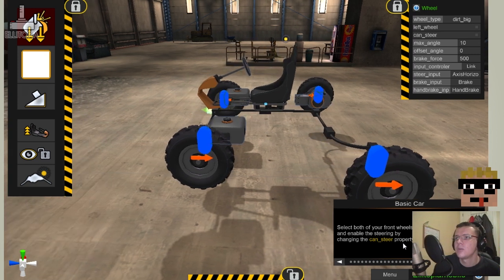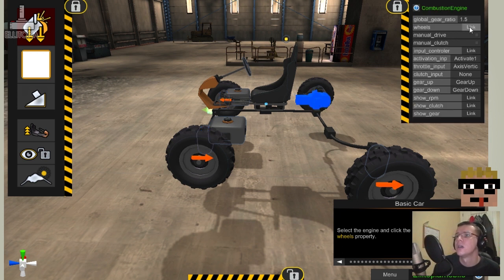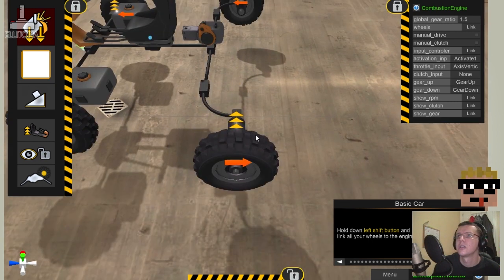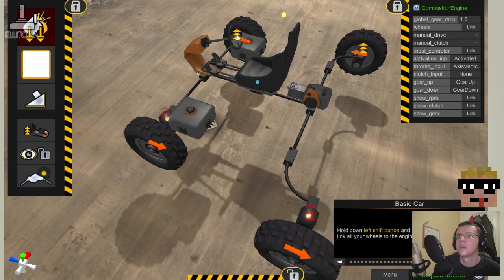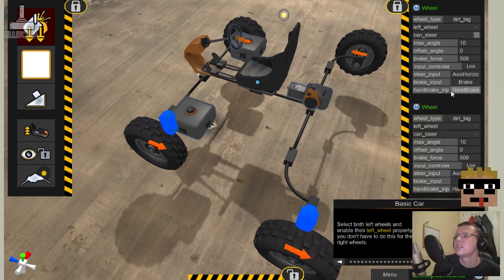Select both front wheels and enable steering by changing the can steer property — that's on or off. Select the engine and click the wheels property. Hold down left shift and left click your wheels to link them to the engine — so we're having four-wheel drive with a rear engine. Click on nothing, the floor, to complete the linking process. Notice the yellow dots indicating the parts are linked. Select both left wheels and enable their left wheel property. You don't have to do this for the right wheels, because they're not left wheels.